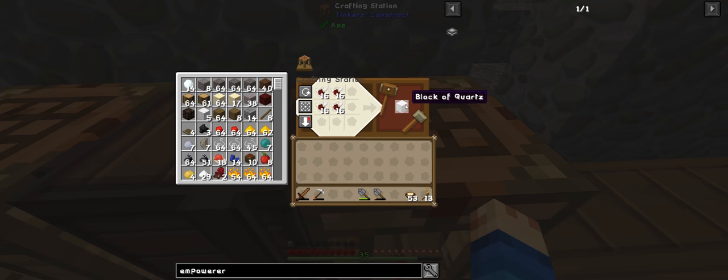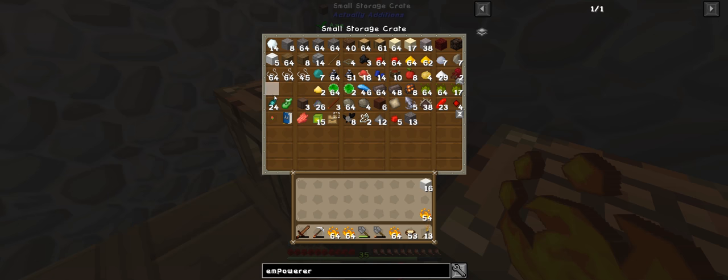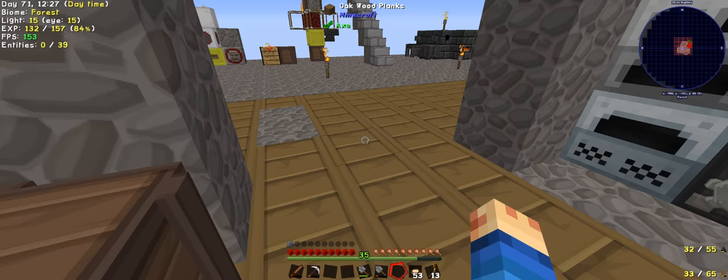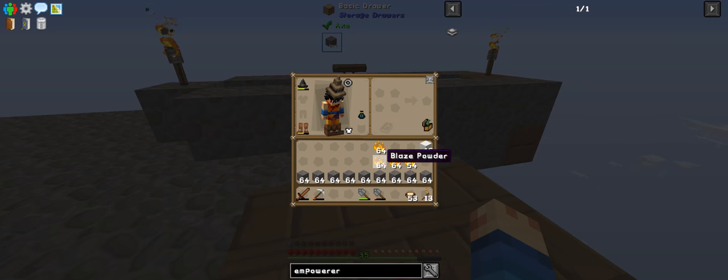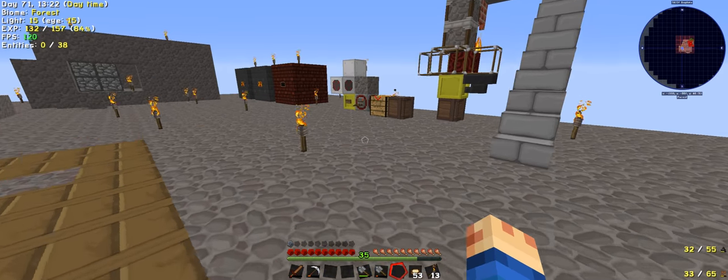I wonder if this will be enough. Well we need to make a heap more - that's not even enough, so let's just grab some more. Basically how you do it in this is you fill up this bar - any bar really, like that - and then you can get this and drag it and then you break them down. And this will give us everything we need for another set.